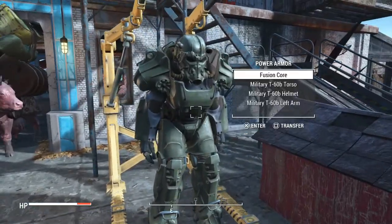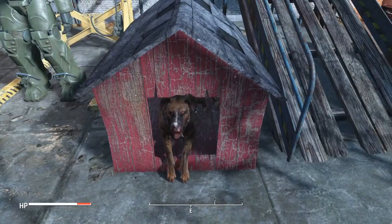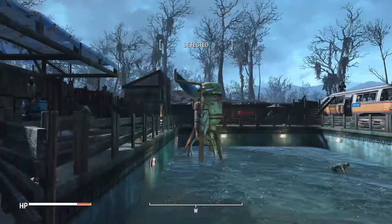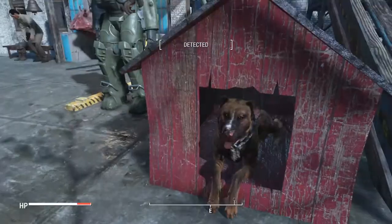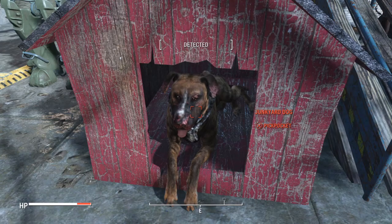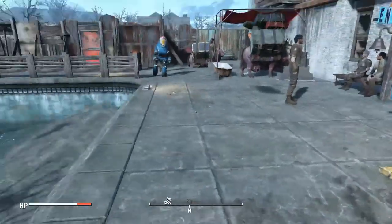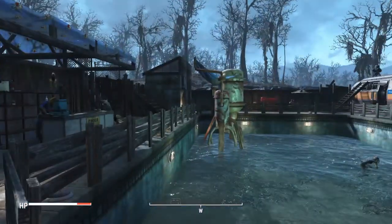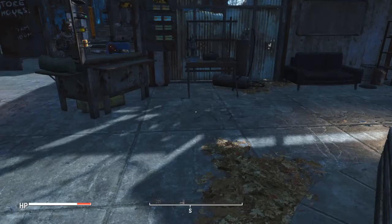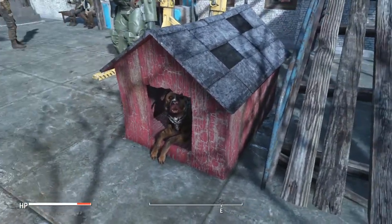Here's a power armor stand with some military T-60 power armor. And here's a junkyard dog — I didn't buy him. I got him from the Wasteland Workshop DLC where you can capture dogs and deathclaws and stuff. I nicknamed him Tyrone, but I don't know how to change the name.